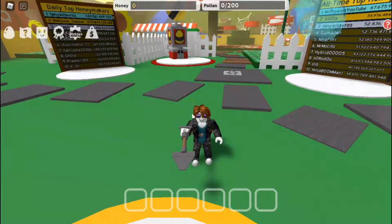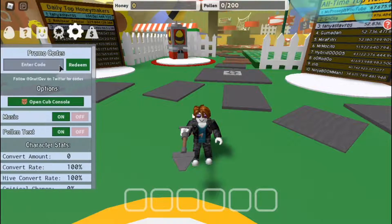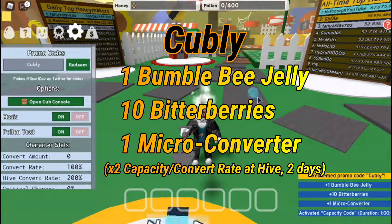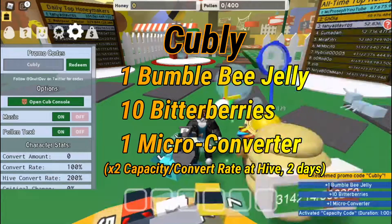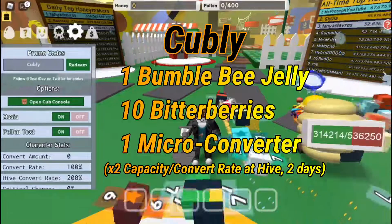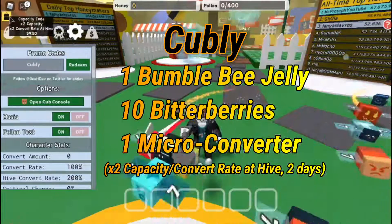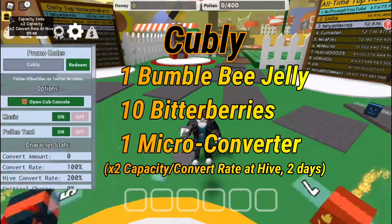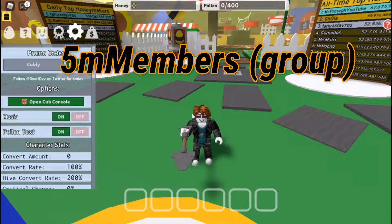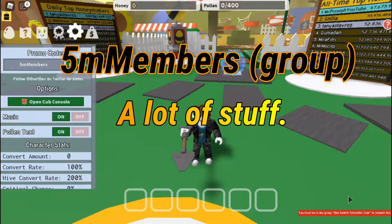The first code does not require the group — it's called 'cobbly'. It gives you one bumblebee jelly, 10 bitter berries, and one micro converter. It gives you a boost of double capacity and double convert rate, which is really useful.